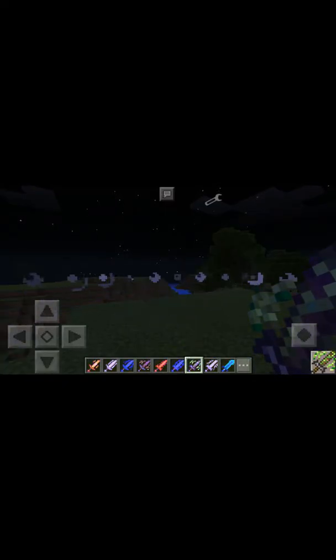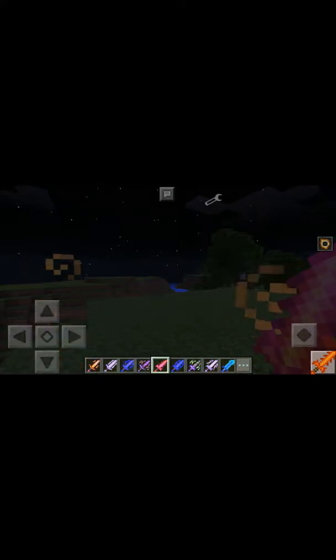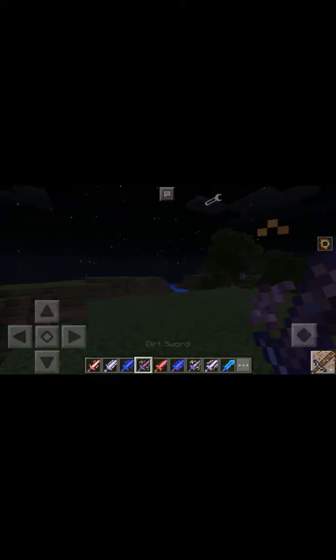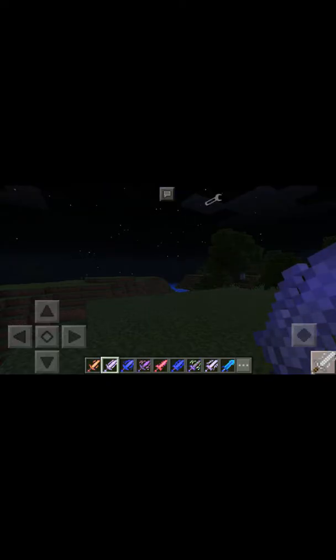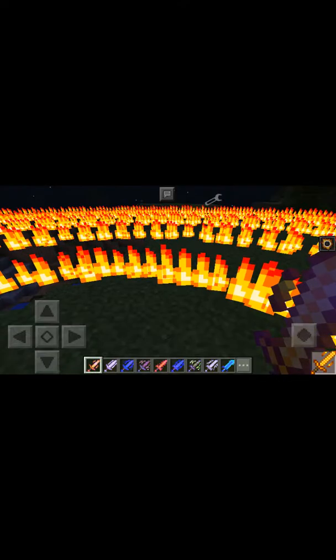Jungle sword - makes an explosion around you. Ocean sword - poisons the enemy. Lava sword - sets the ground on fire. Dirt sword - another explosion. Water sword - I haven't seen what that does yet. Air sword - does the same thing as wind sword. Fire storm - just like lava, but it has a knockback.